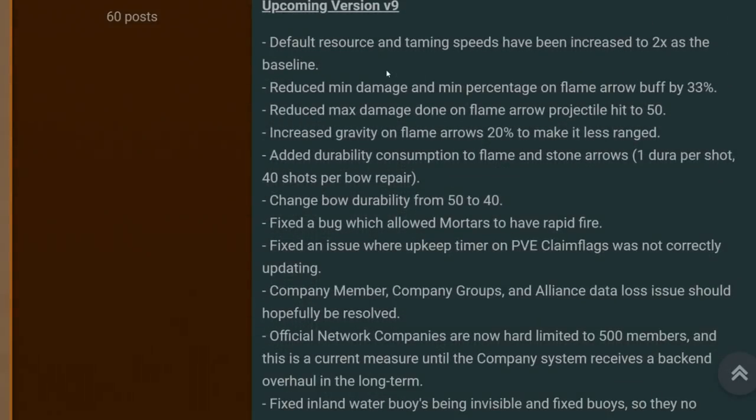Default resource and taming speeds have increased to two times as the baseline. That's great news for people who've been spending hours and hours taming, just like they used to do in ARK back in the day — they're going to be able to find that a lot quicker.